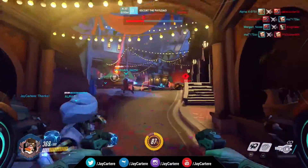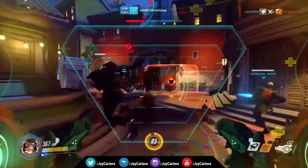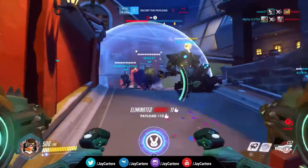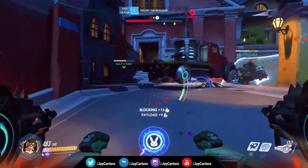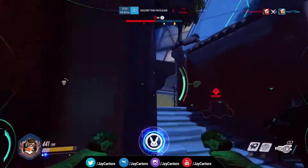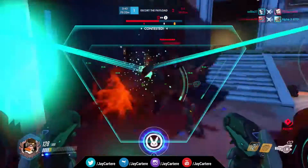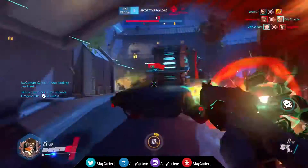I was looking for health but Zenyatta just spawned and kindly gave me some. My ultimate is almost charged. We stop Pharah's rockets, get rid of her, take her out of the game. Reinhardt is back already - they must have had enough time to walk back. We're pushing the payload forward. I'm shooting Reinhardt's shield from cover, laying into it so it goes down eventually. I use Defense Matrix to stop myself from taking damage, then I spot Reaper. His shotgun blasts are serious - look at my health, it's not happy days.